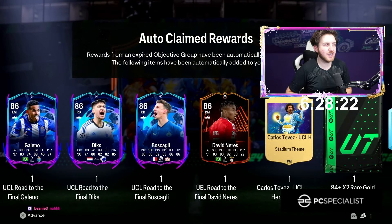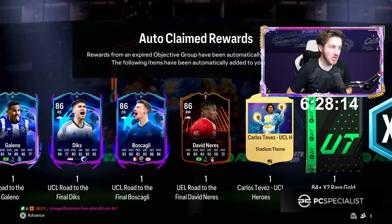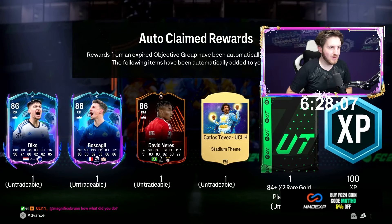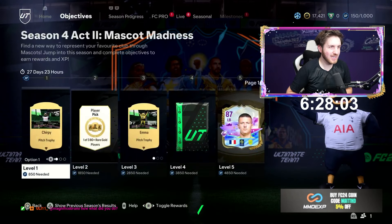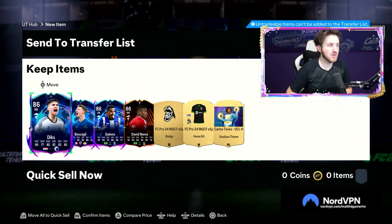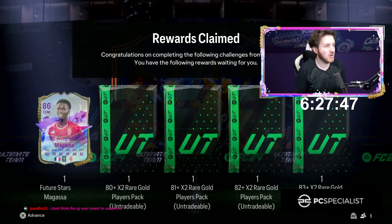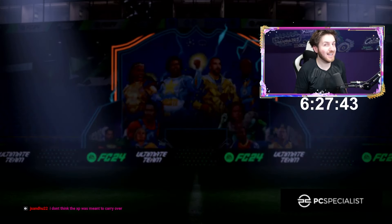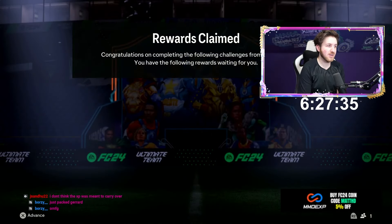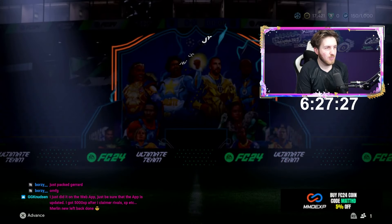We've got all these rewards carrying over from the last season into the new season. These are the new cards I managed to unlock in about two hours of Ultimate Team. We get 100 more XP and a bit more packs as well. I've got FC Pro XP that carried over - new cards added to squad, right back Dicks and a few more. I forgot I got him done - 86 Magasa. More packs for the RTG. I think that XP carrying over wasn't intended actually.